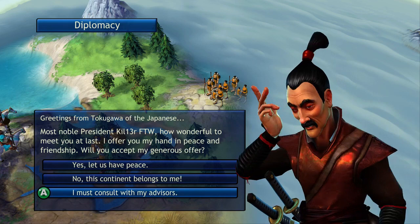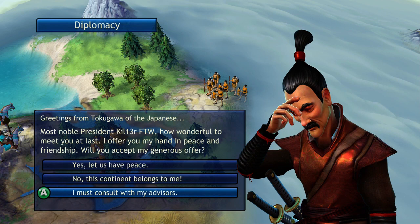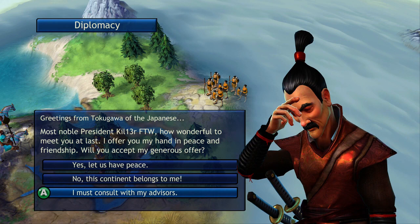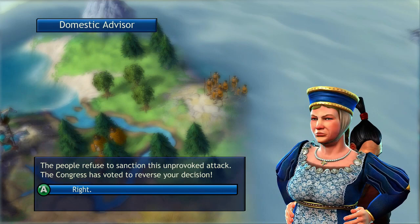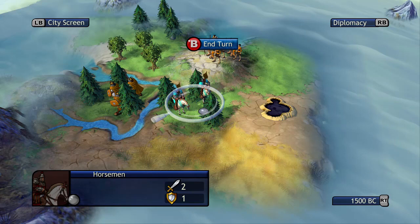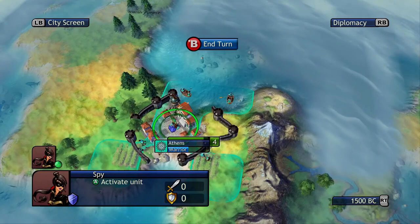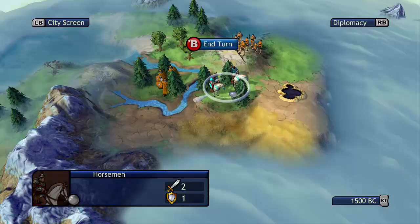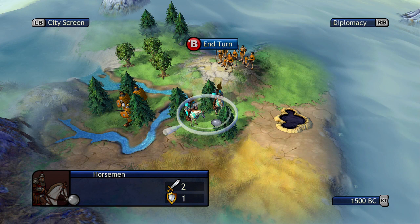Your advisors will give you advice on what they think you should do. Now if you're starting with the Greeks, they have democracy as their starting government. Under democracy, you cannot start a war unless the war is started upon you — the enemy must attack and declare war on you first. So even if I choose no, the people refuse to sanction this unprovoked attack and Congress has voted to reverse the decision, so we will be in a peace treaty. One thing to note though: even though they signed a peace treaty, if they have a government that allows them to make their own decisions, they can still walk on your land, capture your units, capture your cities, and attack your buildings. Chances are they will turn against you — enjoy the peace treaty while you have it, but do not expect it to stay for the rest of the game.